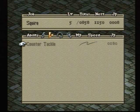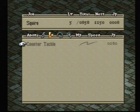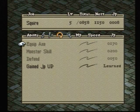As for counter abilities, we have Counter Tackle, where you counter with a Dash Attack. Won't do much damage, but this might be your first counter ability, so it's good for the beginning.